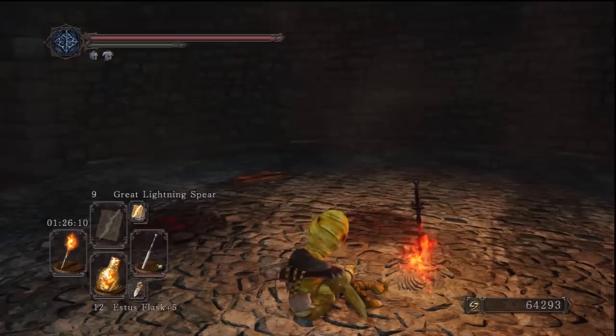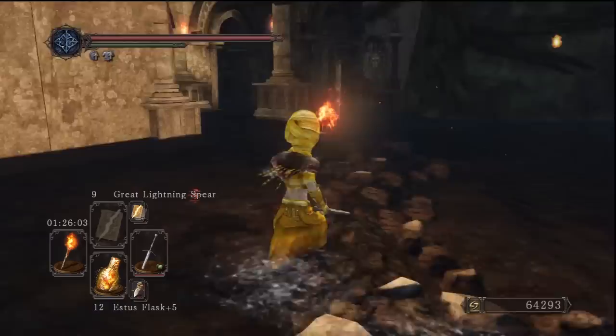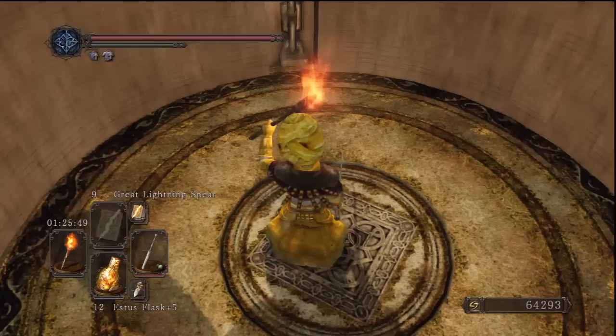The next video is going to be Undead Crypt, so I'm just going to show you where that is. Head back to the bonfire, come back down the stairs and go back to the original path after the boss - there's going to be a door to the right, head in there. In the door there's a lift that takes us all the way down, and that's going to be the start of the level. As always, items are in the description in order. If this video helped you give it a like and subscribe, and we'll see you next time.